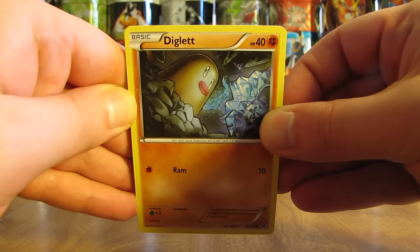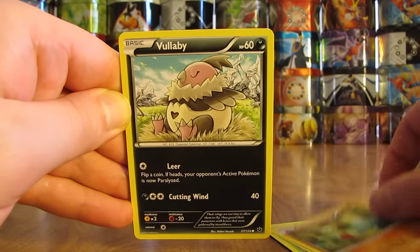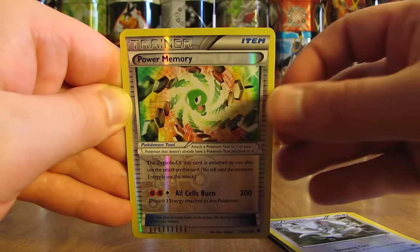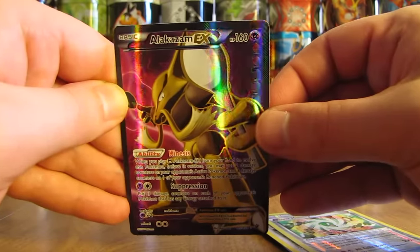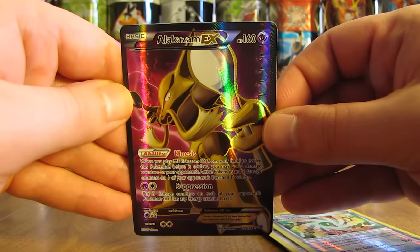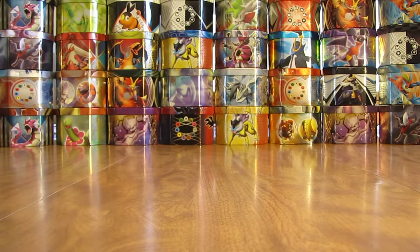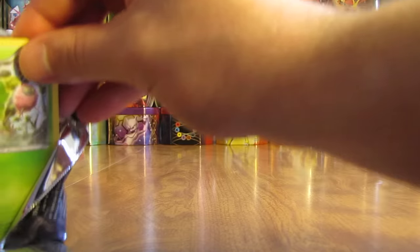This pack starts with a Diglett, followed by Snivy, Koffing, Larvitar, Vullaby, there's a Wigglytuff, Helix Fossil Omanyte, Cinccino. Reverse Holo of Power Memory — that's an Uncommon. And the Rare is — oh, there's a nice pull right there — an Alakazam EX Full Art! I like the looks on this card as well, the artwork looks very cool. Now I've pulled both Alakazam EX and the EX Full Art version. And I know one of my subscribers messaged me and said they pulled two Full Art cards out of one box — usually you only get the one, so it'll be interesting to see if I get similar pulls.